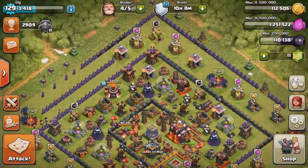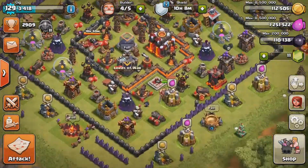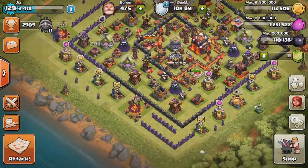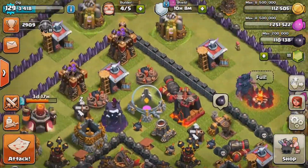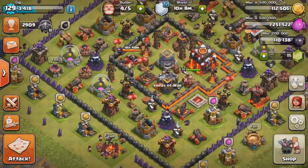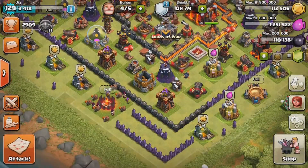I changed up my base a little bit. It's kind of a sloppy throw-together but I think it is better than my old base — I don't get attacked as much and my dark elixir is way safer than it was before. I've been working on some walls and I'll show how many I got at the end of each video. I'll definitely have to attack off camera tonight to get the dark elixir so I can upgrade my Archer Queen or Barb King.